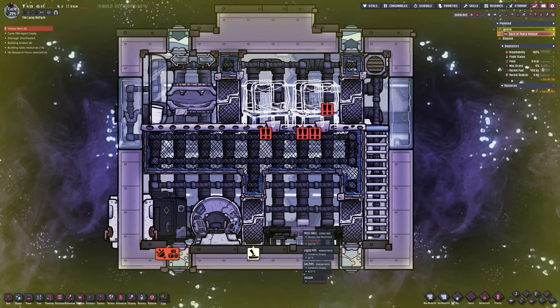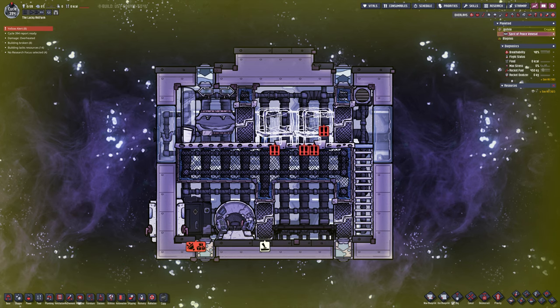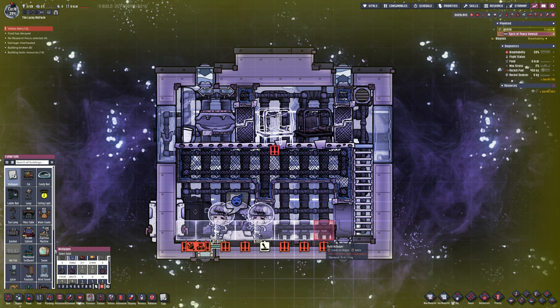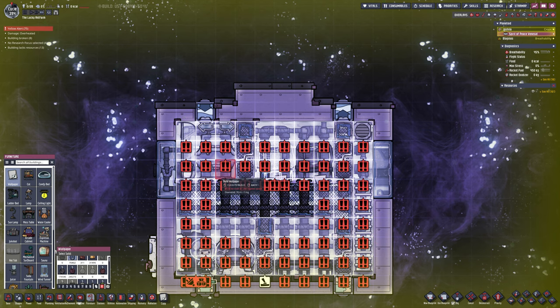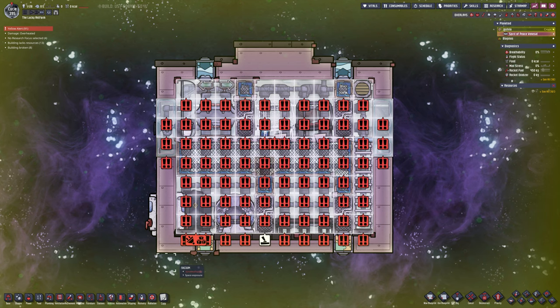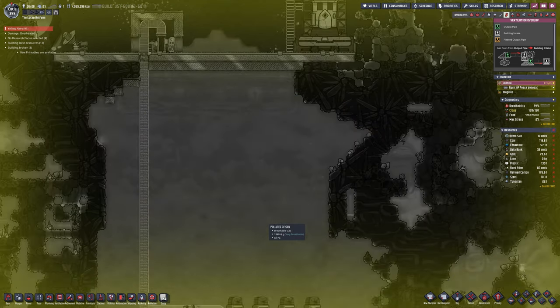We've got two beds in there and a bathroom. The toilet is the only option I would suggest — it only takes up three tiles instead of six, and it chucks the polluted water out into the void of space. A vent to vent in some oxygen, so the gas pipe will obviously vent into the shuttle. Once it reaches the limit set on the automation it backs up, the pipe fills up, and that is your storage. Water is similar — it just fills up the sink, the toilet, and then the pipe.